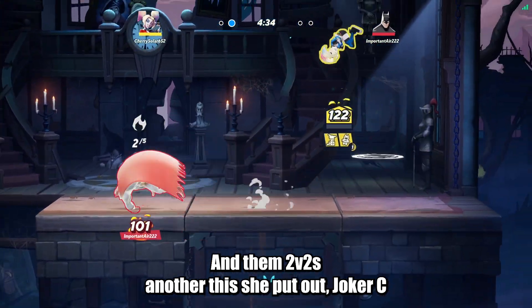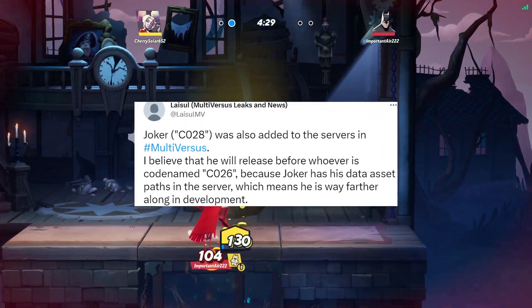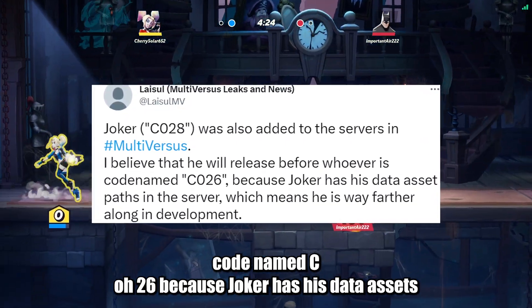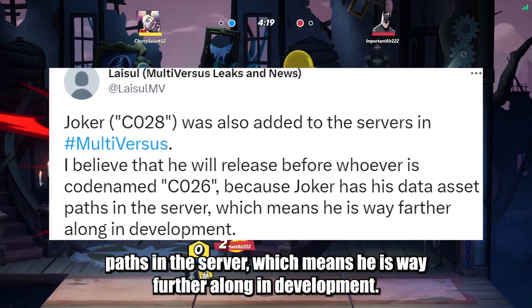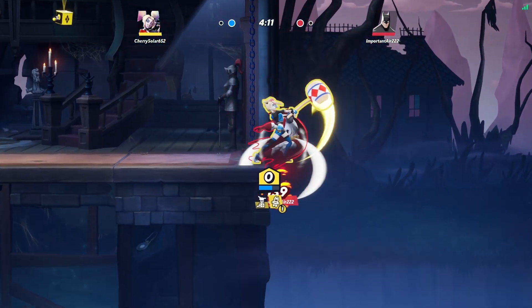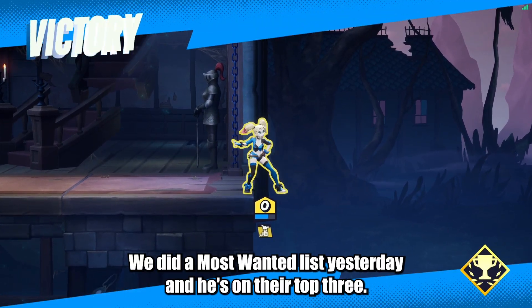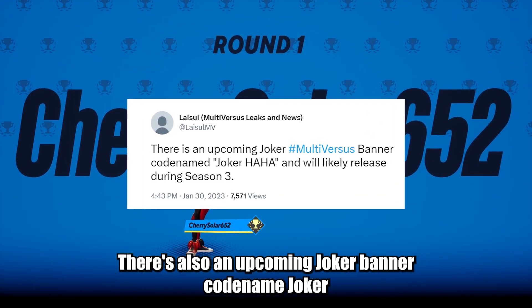Joker's CO28 was also added to the servers in Multiverses. I believe that he will release before whoever is coming as codename CO26, because Joker has his data assets passed in the server, which means he is way further along in development. So is Joker still supposed to be the next character? I hope so, because Joker is definitely one of those banger characters — he was top 3 on our most wanted list. There's also an upcoming Joker banner codename Joker Ha Ha, and it will likely release during Season 3.